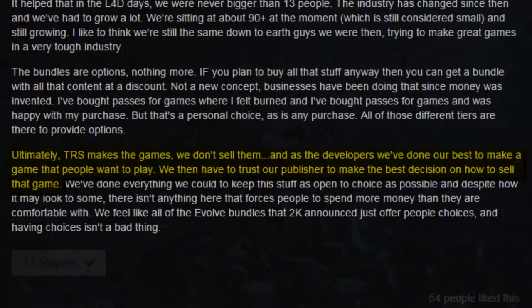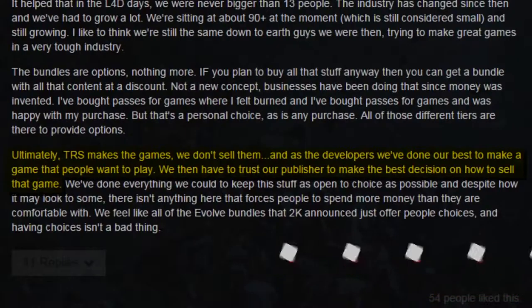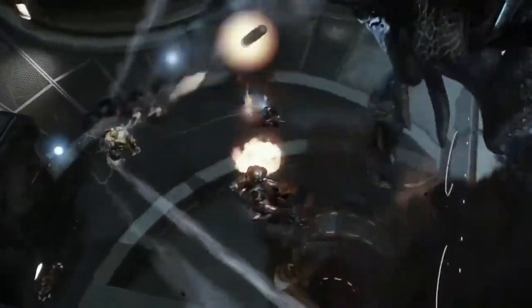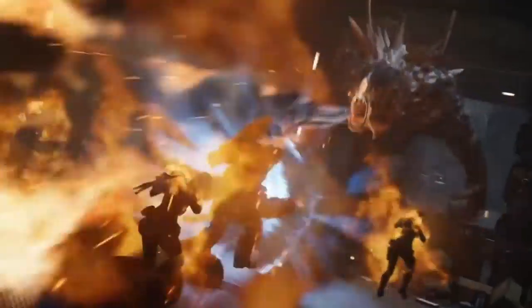But instead they're charging for them? Rob also addresses the hyper-complication of Evolve's DLC. He writes: 'Ultimately, Turtle Rock Studios makes the games — we don't sell them. And as the developers, we've done our best to make a game that people want to play. We then have to trust our publisher to make the best decision on how to sell that game.' So just to bottom line it — Turtle Rock is being very diplomatic about it. They're saying: all we do is make stuff. And 2K is the middle man that decides how it gets divided up, how much it costs, the various packages, pre-order bonuses, and incentives.